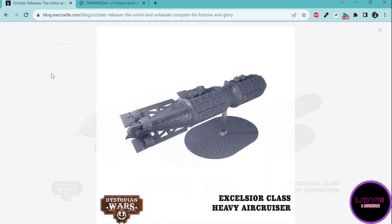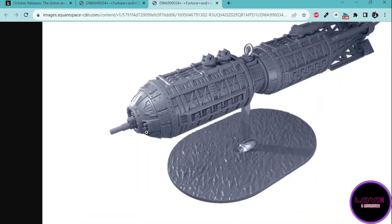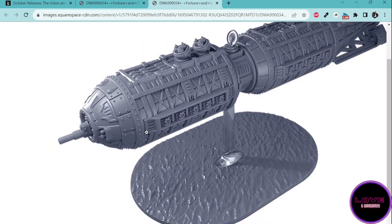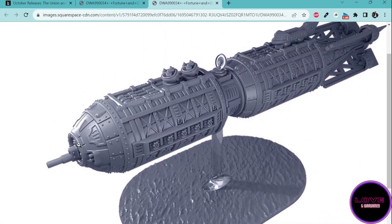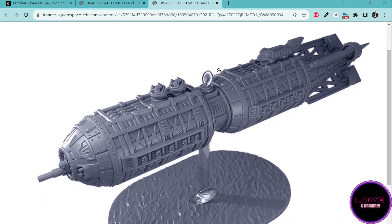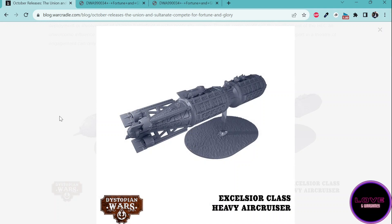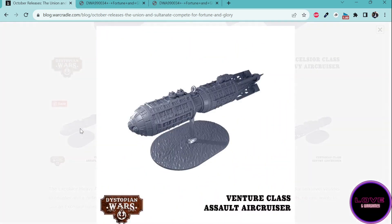You get one capital ship. You can see the default variant, which is the Excelsior, and there are different variants. Let's zoom in on the Excelsior — we can see there is a heavy gun battery right there. This is probably going to be the combat-oriented version. We can see rockets here as well. The Union love their heavy gun batteries because they have the 'Give Them Hell' rule. Some rockets are fine, especially if you can get them to extreme range. The Excelsior has other versions you can build it as.